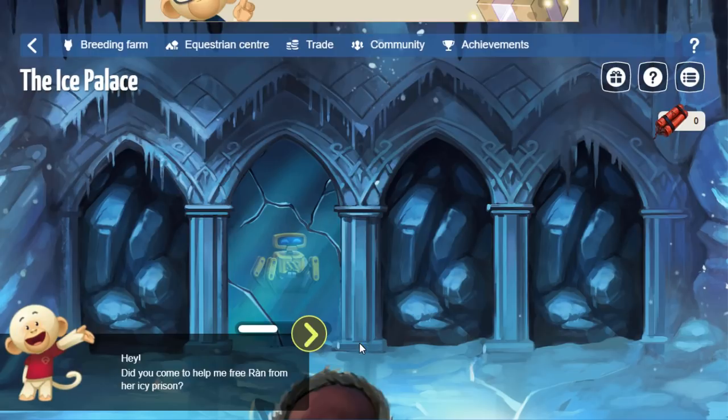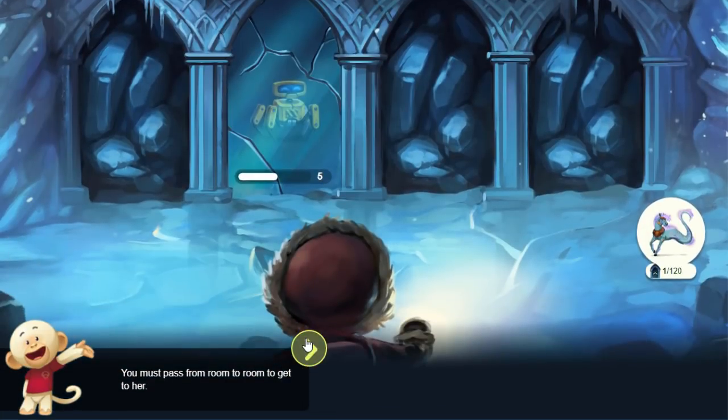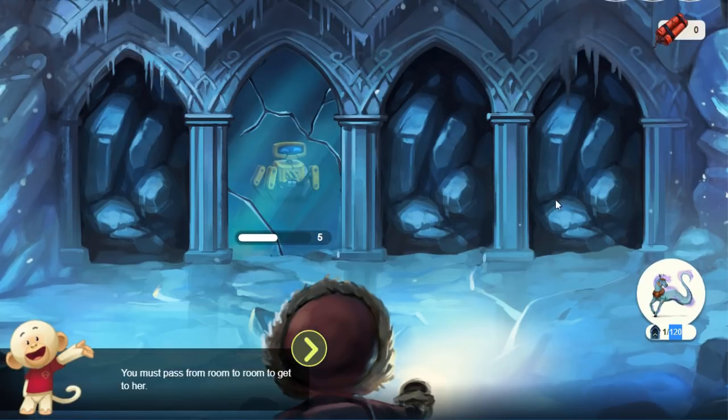I kind of wish I would have just enlarged my screen for this video because I really like the background for this event — it's quite nice. It's a background I would like to get for the game, but it's just easier for you guys to read the text when I have my screen cropped down because it zooms in a bit better. We've got Al the Monkey to help us with the tutorial. Did you come to help me free Rón from her icy prison? You must pass from room to room to get to her. If you're wondering how many rooms it takes, you have to get through 120 rooms. This here is a room. If you notice, there are four different doors right here.